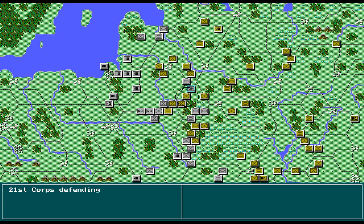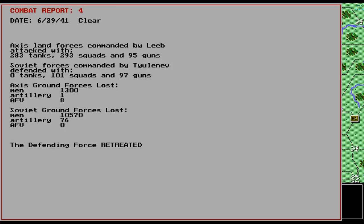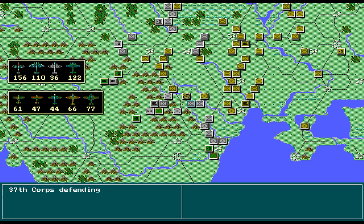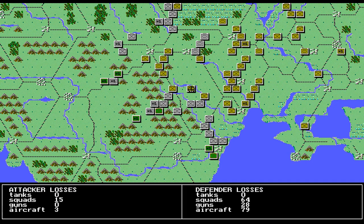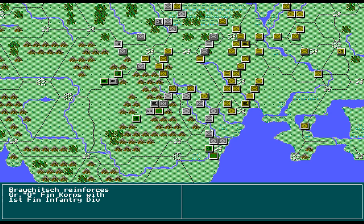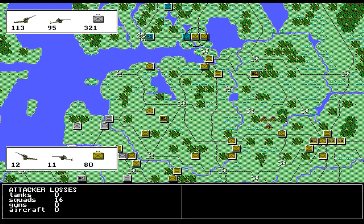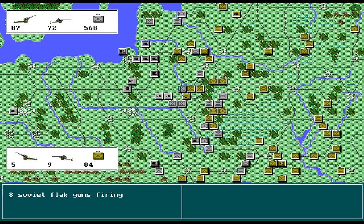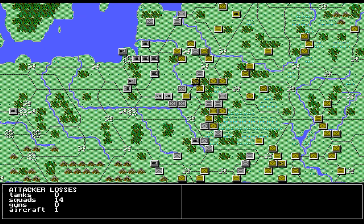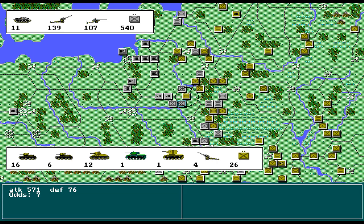They do have Stugs — I just saw them add a Stug battalion to a German attack. So we're going up against Stugs. You can see where their panzers keep attacking and moving forward. Down at the bottom of the map you can see three panzers lined up one right after the other — those guys are just going to keep advancing. Hopefully at some point I'll be able to cut them off a little bit.